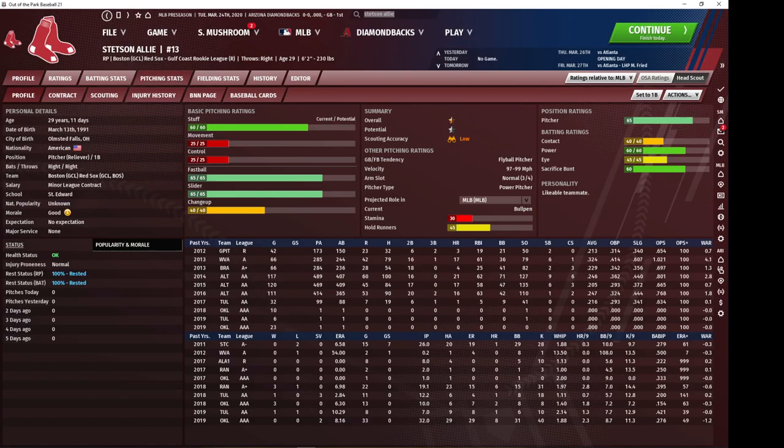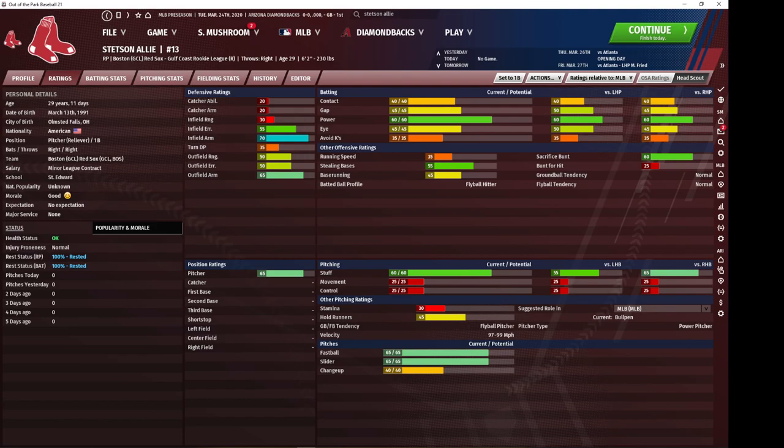Next we have Stetson Ali — he's actually a Red Sox pitcher in this game, not a free agent. As you can see, he's already trained up, so you're going to trade for him and he's immediately available as a trade chip. He's got pretty nice outfield defensive abilities. He's definitely going to train up nicely in right field and overall just a nice, cheap pickup where you can get quick value.